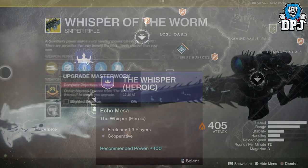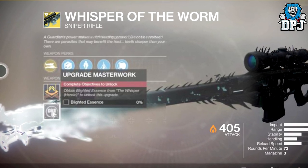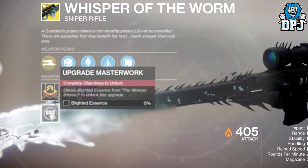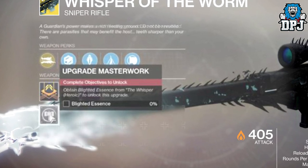Now to complete the catalyst, it states: obtain Blighted Essence from the Whisper heroic to upgrade this weapon. What you need to do is go back into the heroic version of the Whisper mission and run it a few times, killing bosses within the mission. Upon doing that you will complete this catalyst challenge.